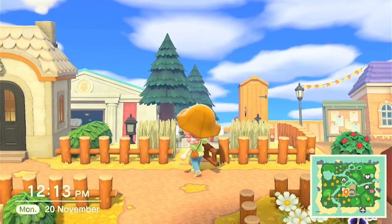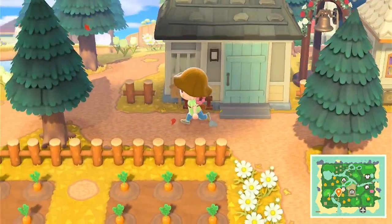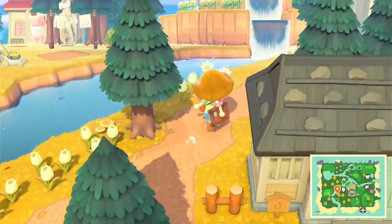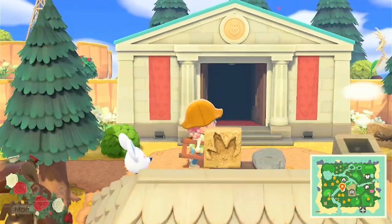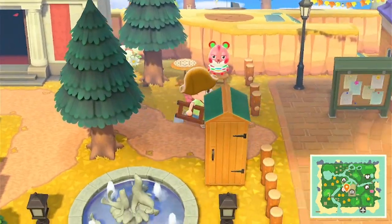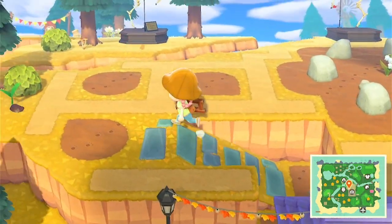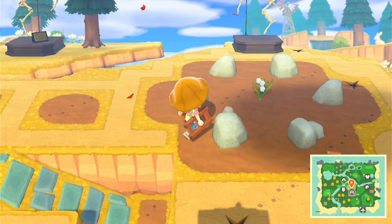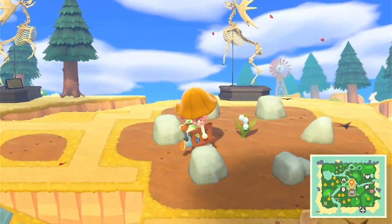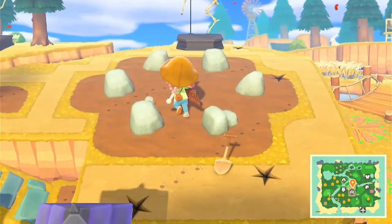Oh, there's the museum over there — I forgot to show you guys that. Let's go up this way. Here's the museum! And here's Apple enjoying the other picnic part. And then if you go behind here, this is where the rock garden is. Here's the rock garden — there are little digging areas, and I've got both of the sides that Froggy Crossing wanted.